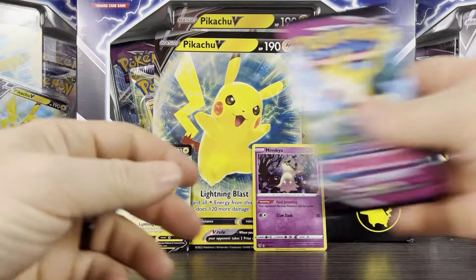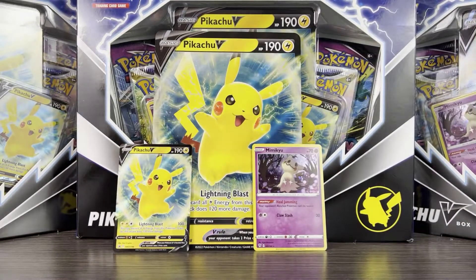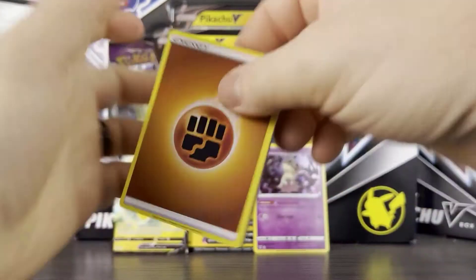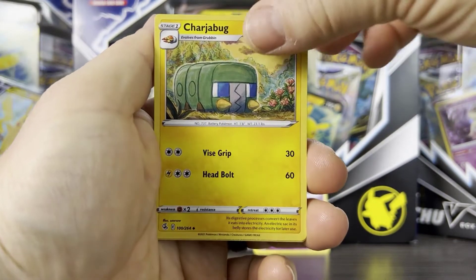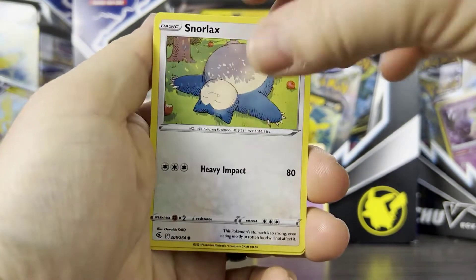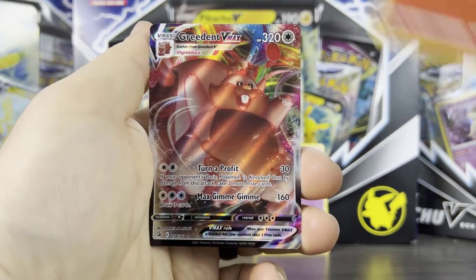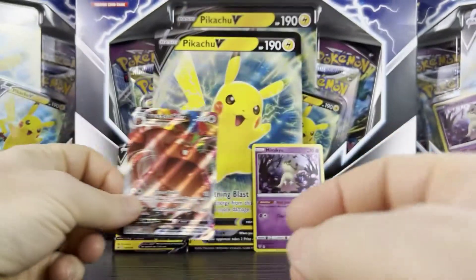Let's do Fusion Strike first, starting with our Bolton pack. I'll give away the Fusion Strike code if anyone wants it. From this pack we get a fighting energy, Judge, Charger Bug, Magcargo, Snorunt, Snorlax, Phantump, Totodile, Trubbish. Our reverse is Ninetales, and our rare is a VMAX card — we got the Greedent VMAX! That's kind of cool, not bad at all.